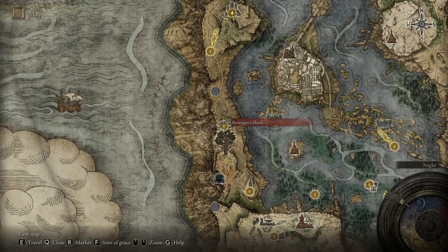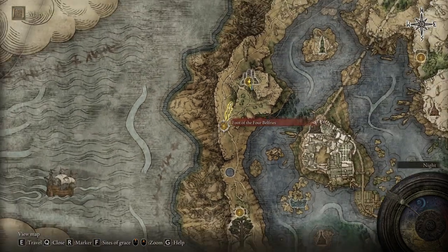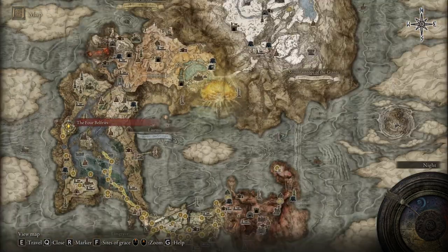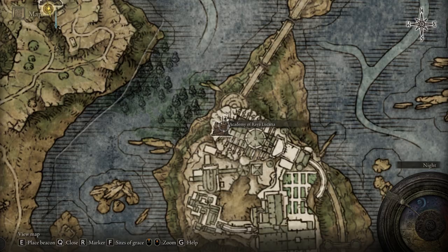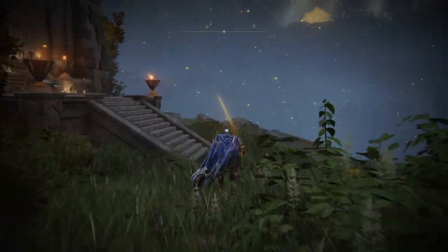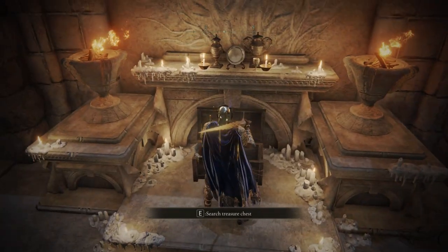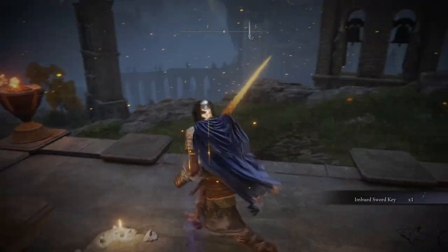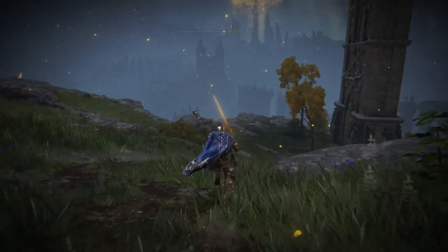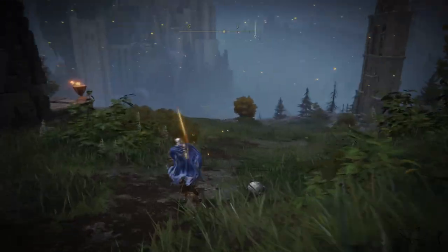Most people will miss this weapon because you cannot defeat that boss from the start. You have to come back, and the only way to come back is to go to the Four Belfries and make your way to that location shown on the map. You need to use this key — it's in a chest — take the Imbued Sword Key, and with it go to the first tower and get teleported back to the first location.